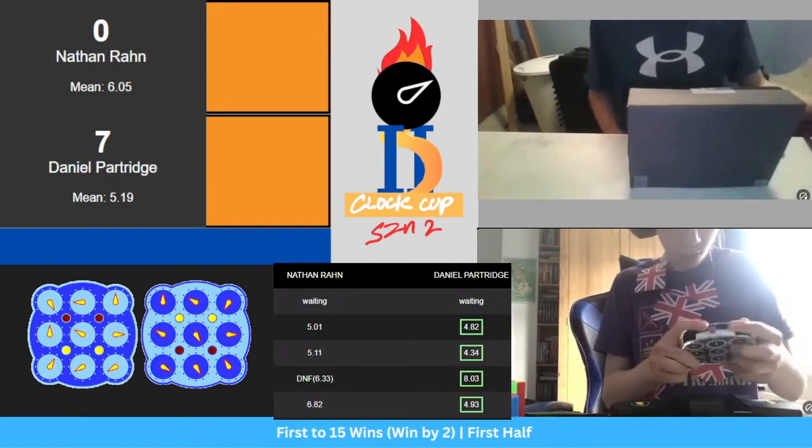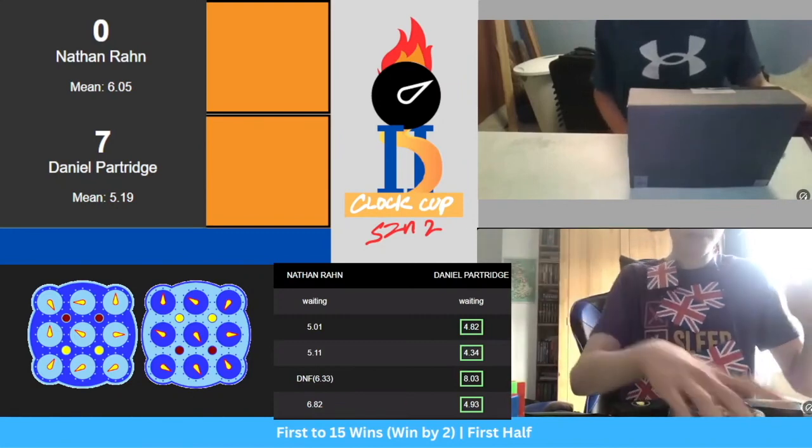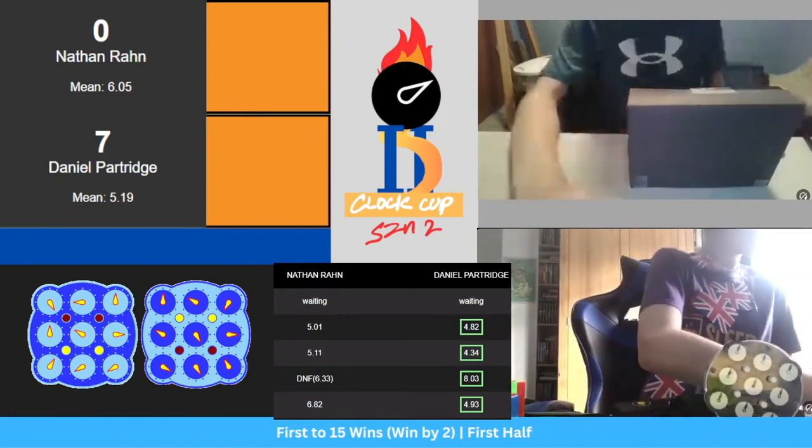Daniel starting off with the lighter side first. Bit of a fumble — looks like a DNF. DNF from Daniel, so as long as Nathan solves the puzzle, he will get his first win.